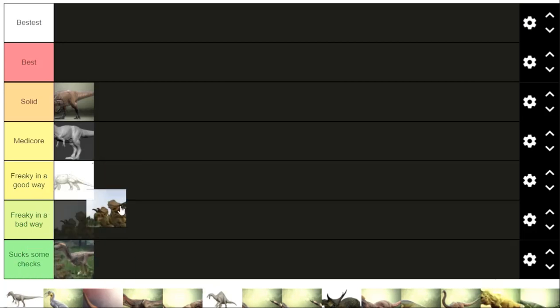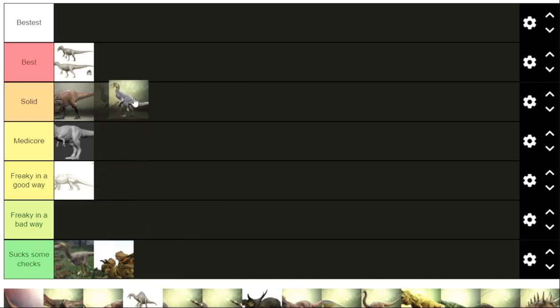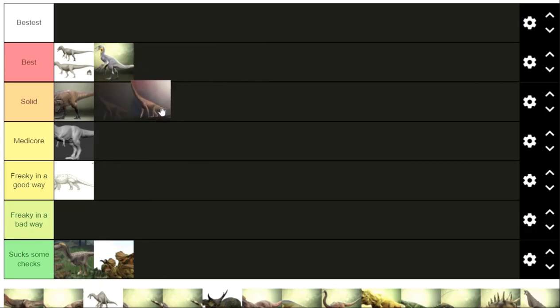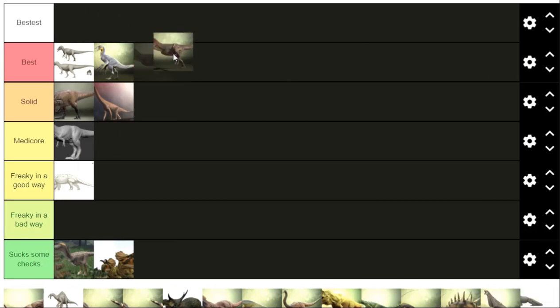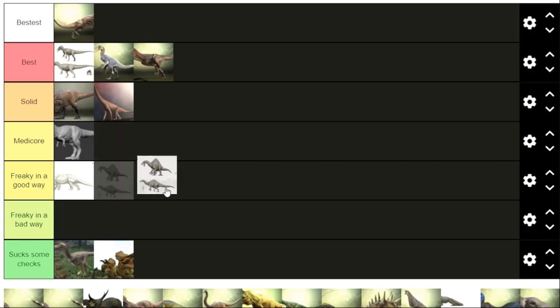Ostroraptor — I don't like Ostroraptor. Ava — I don't like Ava. Baryonyx is cool, he's probably going in the best tier — he's like a penguin, and penguins are pretty cool. Brachy — everyone loves Brachy, very solid, quite simple. Solid tier. Carnotaurus — one of the best, easily goes in the bestest tier.